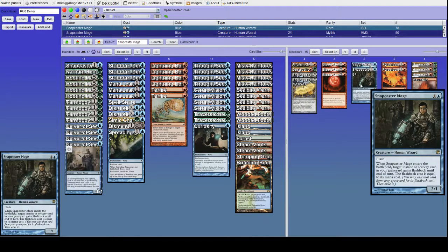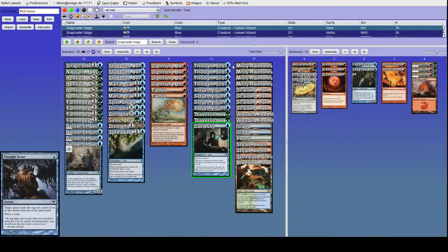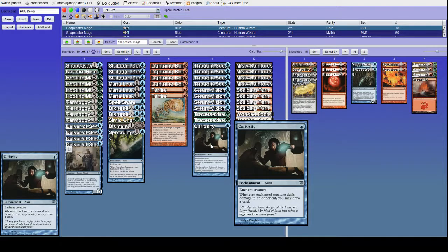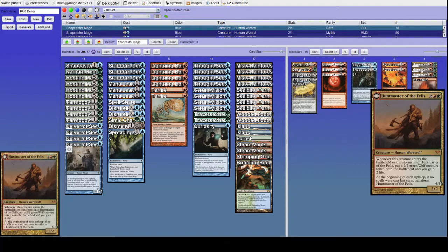For now Renegade still deserves its trial period and second Snapcaster is going in. Snapcaster is pretty much just a good card — that's one of the biggest reasons to play blue. It's very flexible and can come in against a bunch of matchups. Like Curiosity, it's a bit of a hedge against more midrange decks, because while traditional Jund and traditional Jund are not exactly good matchups for us, Snapcaster is way better against them than Surgical is.